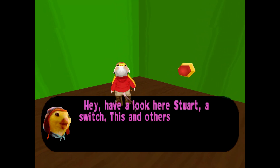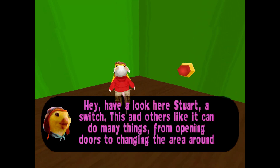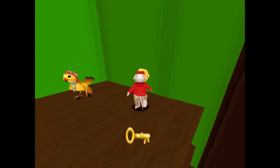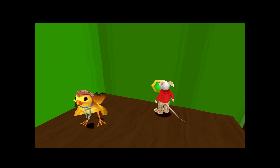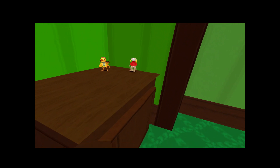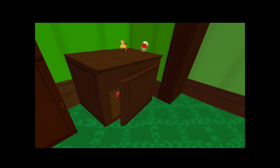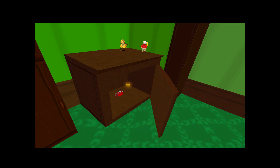A switch tip from the game: 'Have a look here, Stuart. A switch. This and others like it can do many things — from opening doors to changing the area around you. Tail whip these to activate them.' Wait — I don't think she's actually here in the full game at this point, because she tells you about this in the training. She's acting as if she hasn't told us yet — that might be a difference.